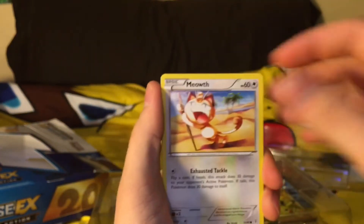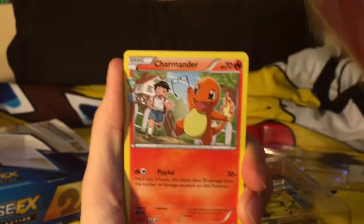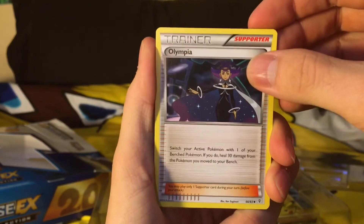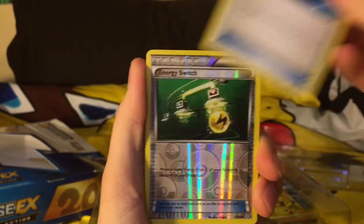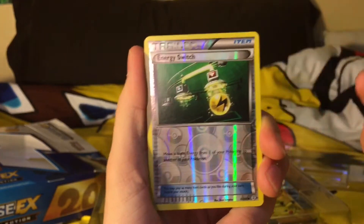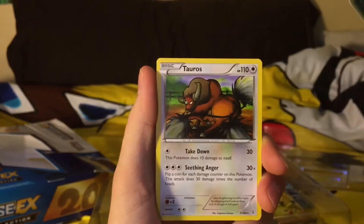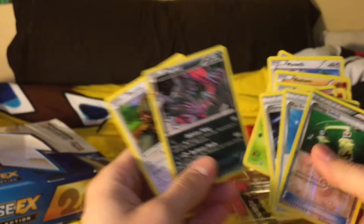First pack: we got Caterpie, Meowth, Rhyhorn, Charmander, Olympia - I don't think I had that. Max Revive. Reverse holo Energy Switch - of course, I have so many reverse holos. We got Jolteon, I think I have that one, and Tauros. I love Tauros. No EXs - we actually got a pack without EXs. I love foils so much and I'm glad there's one in every pack.